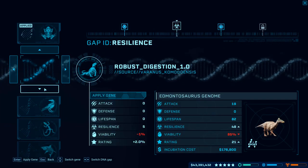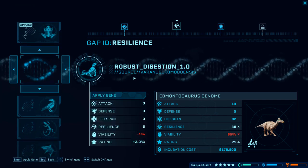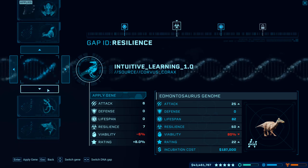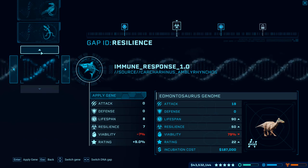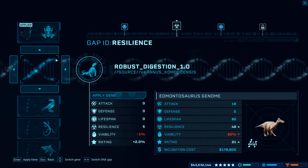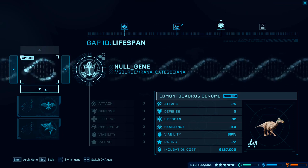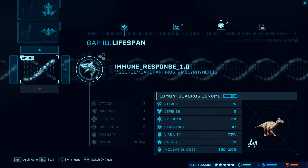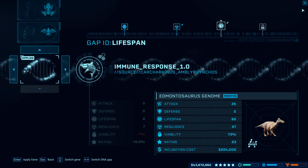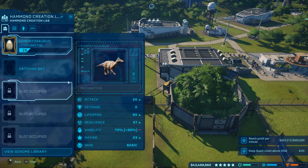If we look for the highest possible rating, we can move him up to a 21 with robust digestion, 22 with intuitive learning, 22 with intensive repair, or 22 with immune response. Let's do intuitive learning. Then over in lifespan, we can move him up to 23 with immune response. So we've moved this dinosaur from a 20 to a 23. On higher-rated dinosaurs, you see even more dramatic changes. We're going to incubate that guy as a 23.